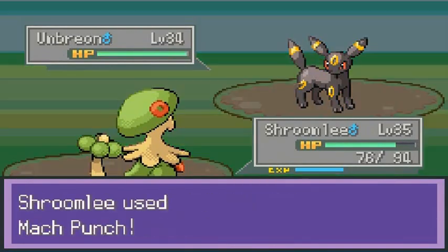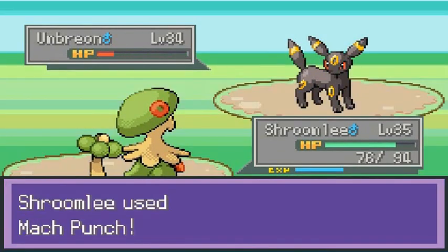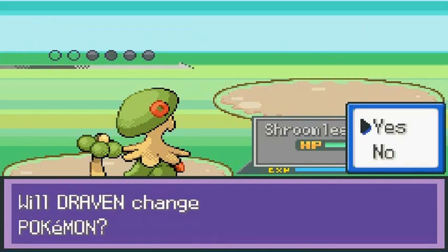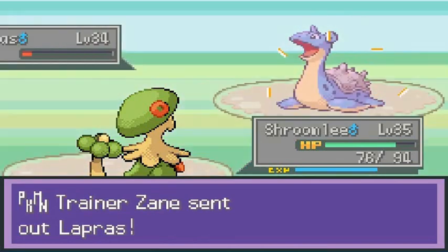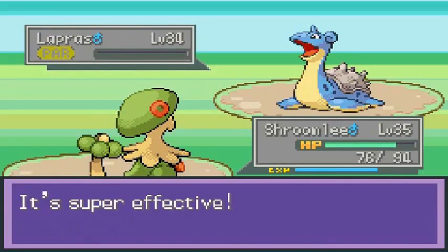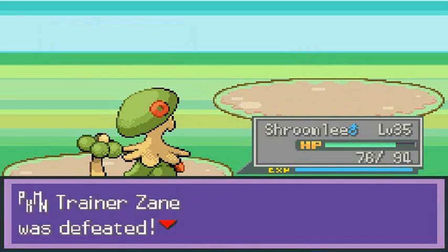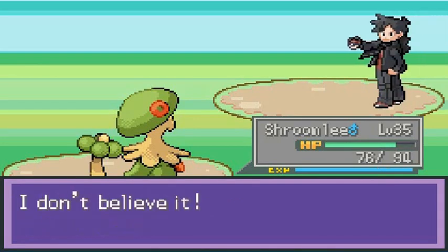There we go, that's how you do it! Staying with Shroomish — Mach Punch for the win! That's right, nice Pokemon right there. And there goes Zane saying he can't believe it.